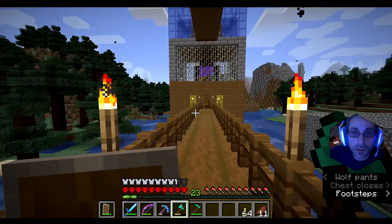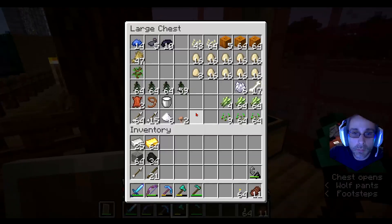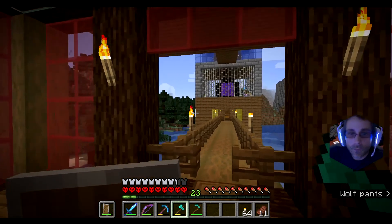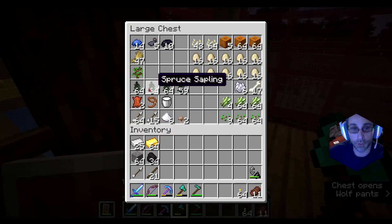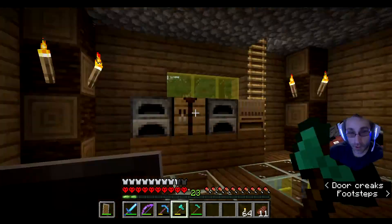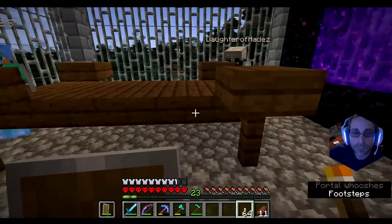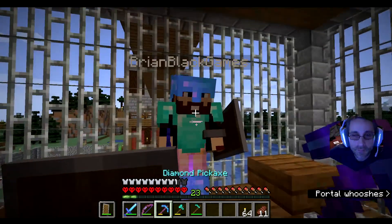Alright, so you got the bow I'm assuming? My bow has Power 2 on it. What's your bow got? Yours has mending and Power 2? Mine has infinity, Power 3, and Unbreaking 3. The arrows are over here - I'll bring them to you, don't worry Brian. I'm building you a meeting table - for meetings. We're gonna have some meetings. We gotta have a meeting before we just wander into the Nether. Okay, you ready? I'm ready to venture into the Nether as a team. Some of us may die - that's a risk I'm willing to take. Let's go!